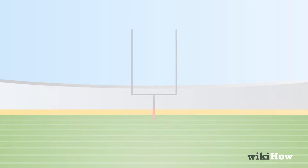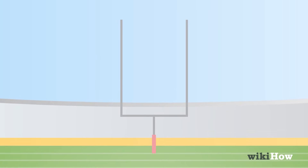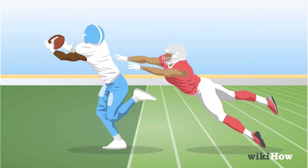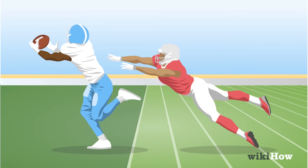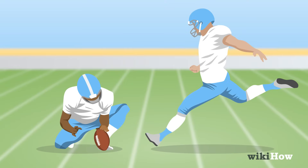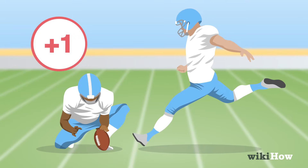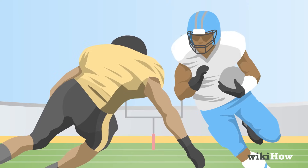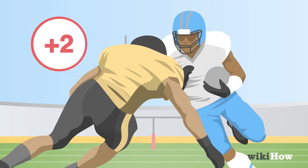There are three main ways that a team can score in American football, with the highest number of points awarded when a player takes the ball into their end zone for a touchdown. When a player scores a touchdown, their team is awarded six points. The offense can either kick the ball through the uprights for an additional one point, called an extra point, or run a normal play and attempt to score again for an additional two points, called a two-point conversion.